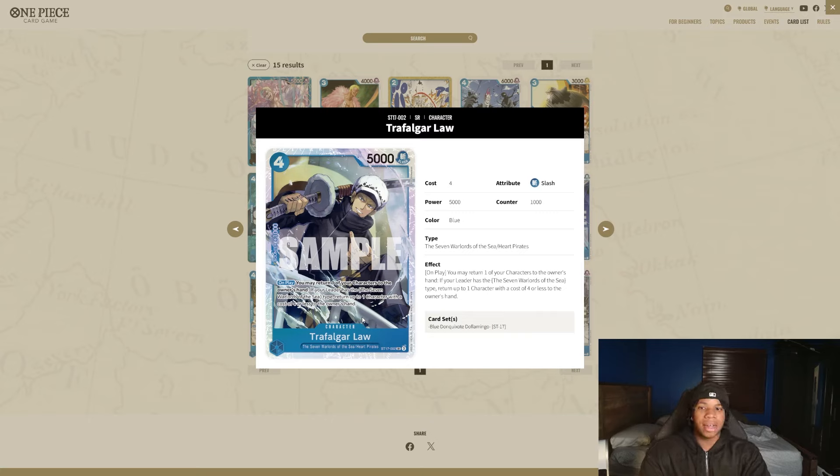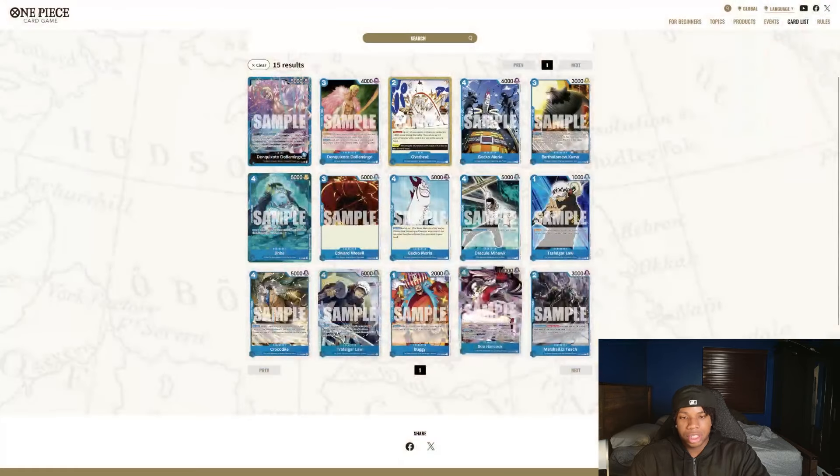This Crocodile is also insane. Reveal the top card — if it's Seven Warlords, you get to draw two and place one card from your hand at the top of the deck. This is very neat — you basically just get a plus one. You get the body, you get the draw, and you get to stack your deck. Just a very neat card.